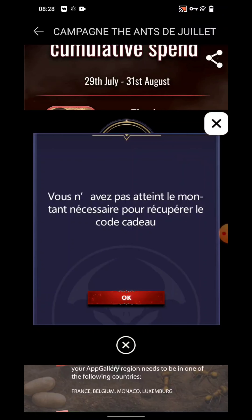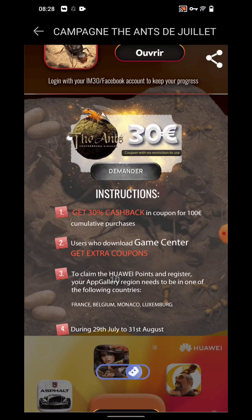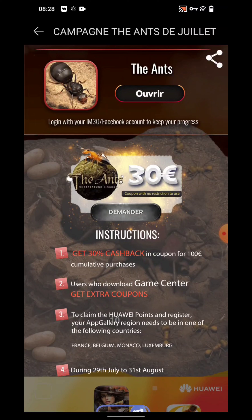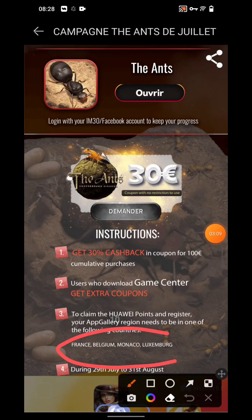As you can see: enjoy 30 percent cashback for every 100 euro cumulatively spent. You need to go to my link given in the description so it can benefit you. Your coupon has no restriction to use, and you get this coupon after spending 100 euro — at every 100 euro up to 500 euro you get this benefit. You can also get extra coupons if you download Game Center, making it more than 50 percent cashback from Huawei AppGallery. Don't miss this opportunity — spending through AppGallery will keep giving you more benefits in the future.